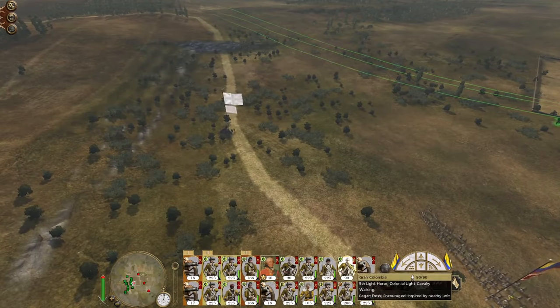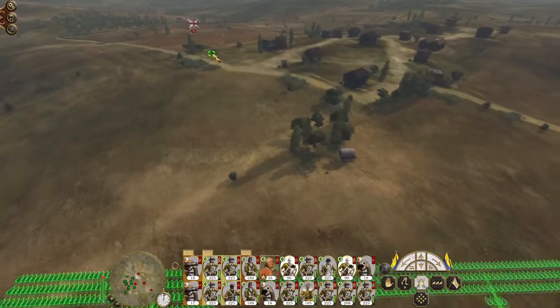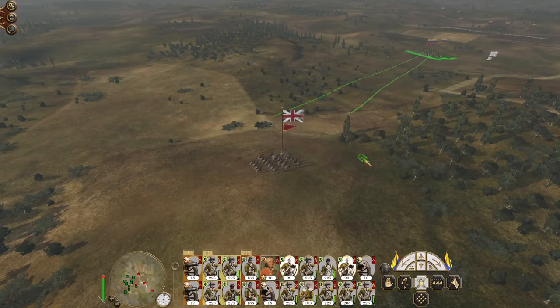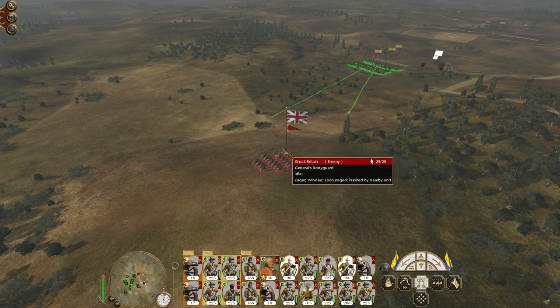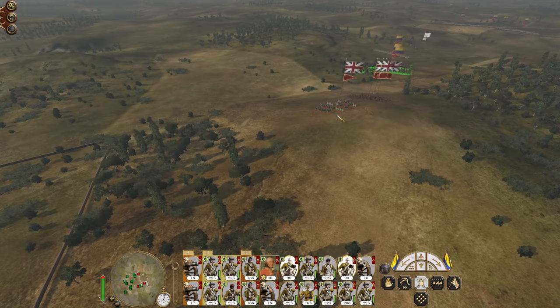There they go. The only reason I pushed it manually is I didn't want to lose loads of men. Effectively it's just those guys on the general's left. Let's run my regular cavalry up - yeah, they know they're under attack.